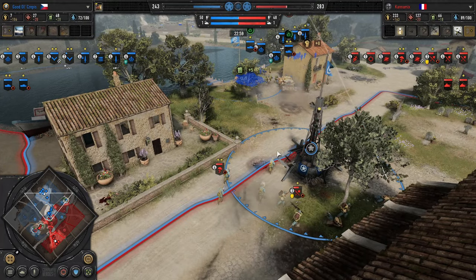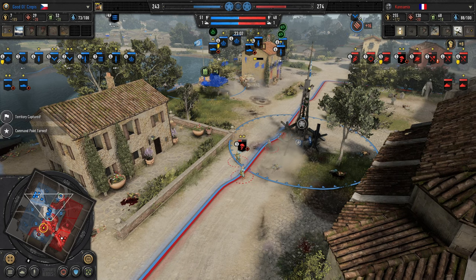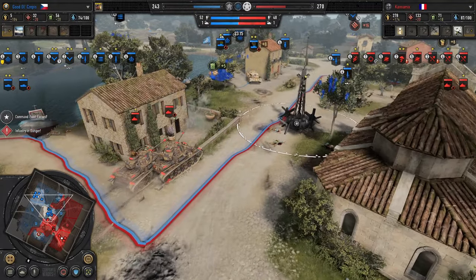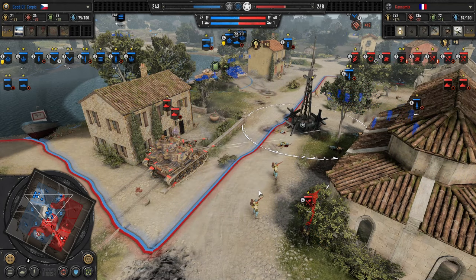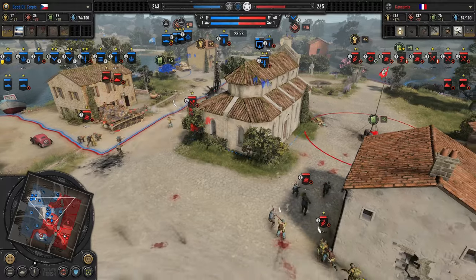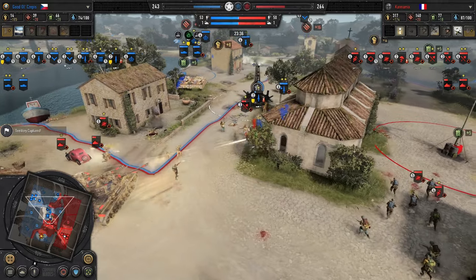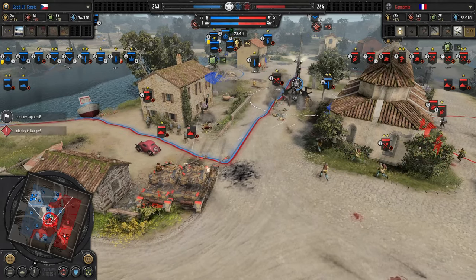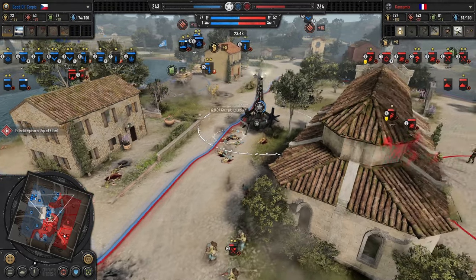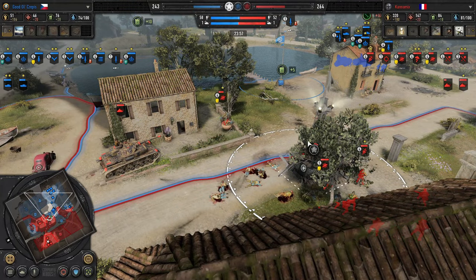The Crusader takes a shot and immediately backs up to avoid damage from the GB-39. Fallschirm Pioneers force a retreat, and now the Fallschirm Jaegers get chunked down. They decap the center, perilously close to going down, but they'll get out with two models. Here come the Panzer IVs to support. Commandos challenging the Fallschirm Pioneers, with more infantry coming out in the rear. LMG commandos hop in the building. Other commandos push up — Crusaders doing some damage to the Panzer IV. One squad of Fallschirm Pioneers gets knocked out.